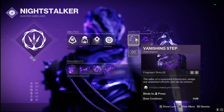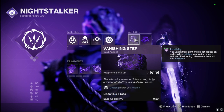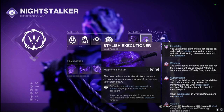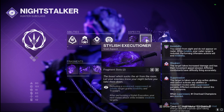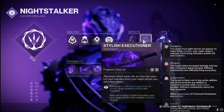For aspects I went with Vanishing Step and Stylish Executioner. Vanishing Step makes dodging grant invisibility, and with Graviton Forfeit that lasts about 12 seconds. Stylish Executioner means defeating weakened, suppressed, or volatile targets grants invisibility and Truesight, and your next melee while invisible weakens targets. This will proc very often since volatile rounds will be flowing consistently, making invisibility and volatility absolutely crazy with this build.